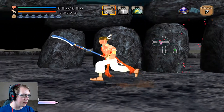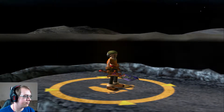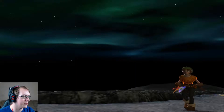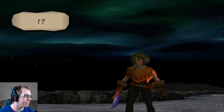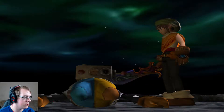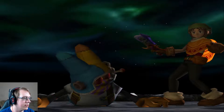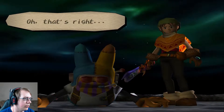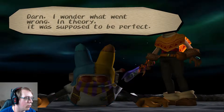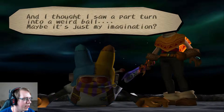Now for Angaga's final weapon. Floor 8 is where the event happens. Rabbit dude. During the test flight, the body fell apart. I wonder what went wrong. In theory it was supposed to be perfect, and I thought I saw a part turn into a weird ball. Maybe it's just my imagination.